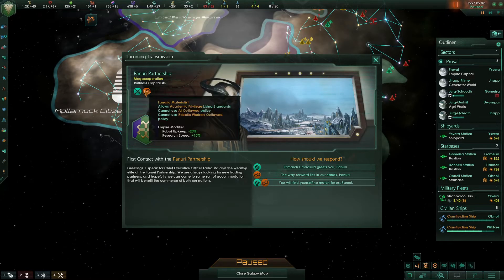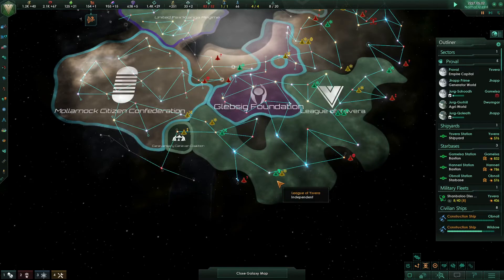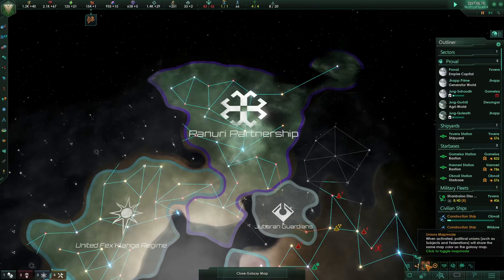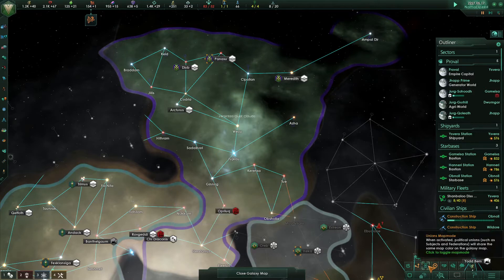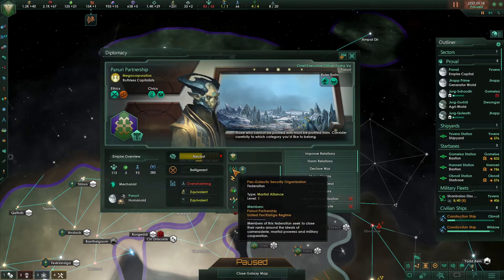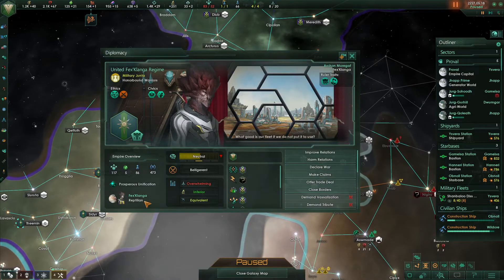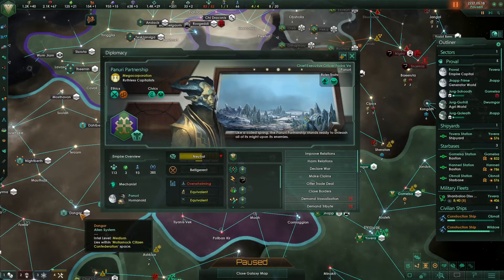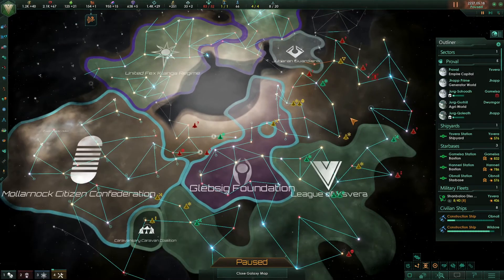We've just met another alien empire — these are a megacorp. They're no match for us. They are to the north. With the unions map mode enabled I can see there's some sort of alliance going on — they're in a federation, a martial alliance. That's something we might want to join in the future. There are also some other empires: Citizens Republic, Holy Tribunal — but no other megacorporations.